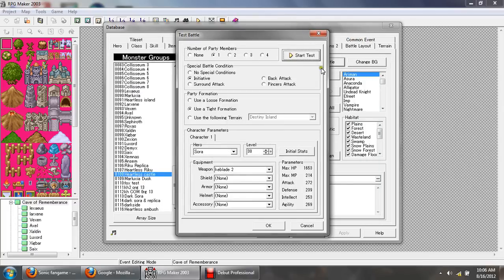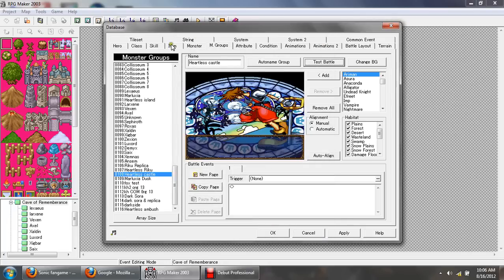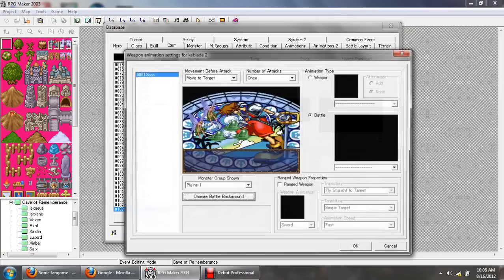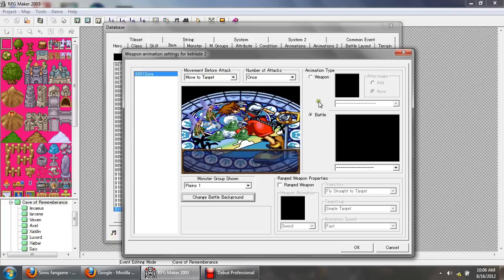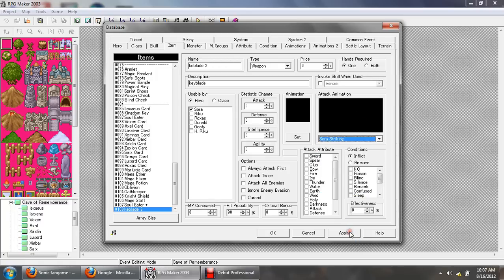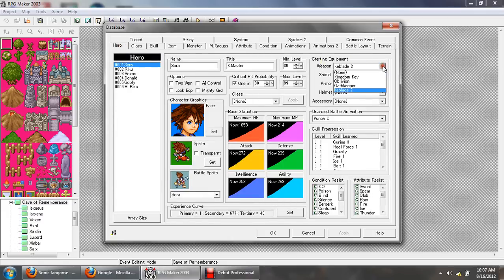Alright, that's pretty much it. Quick rundown: create a weapon item, make sure it's usable only by that character, go to Set and select 'Move to Target,' set your attack count, keep it on Battle, make sure both animation fields are set to dash lines, and then select your character's attack battle animation from the list and apply. Also, for both methods make sure you set the weapon as starting equipment for that character. That's pretty much the whole tutorial. If you have any questions just leave a comment and I'll try to get back to you soon.